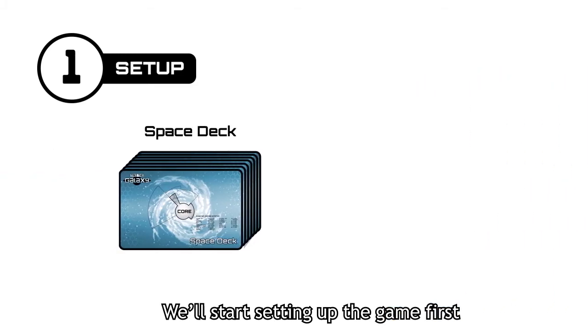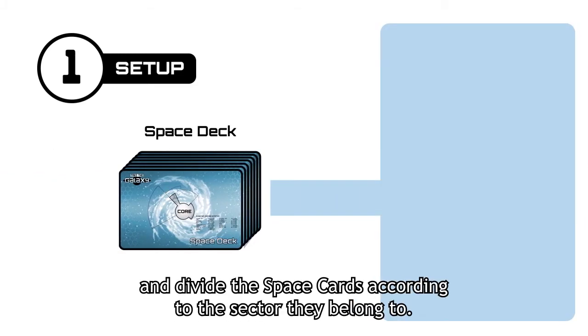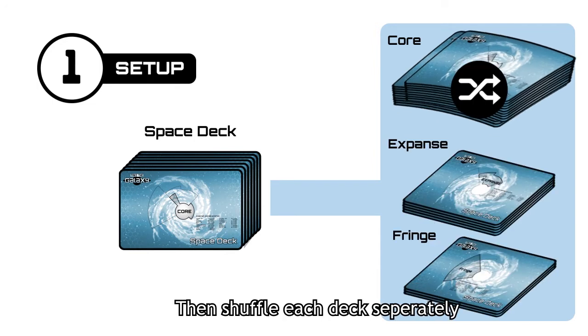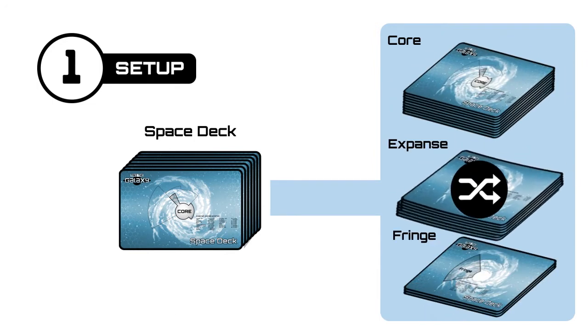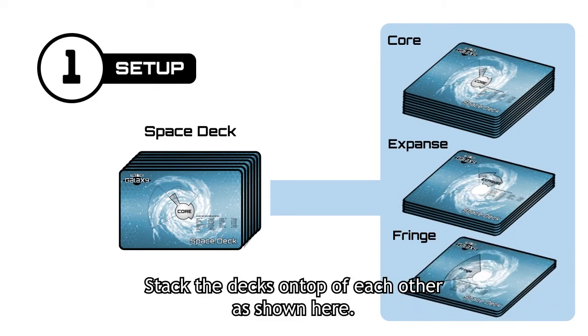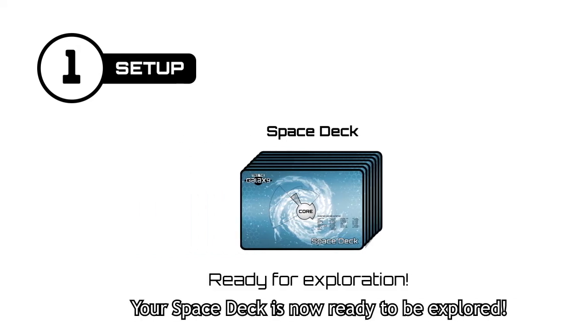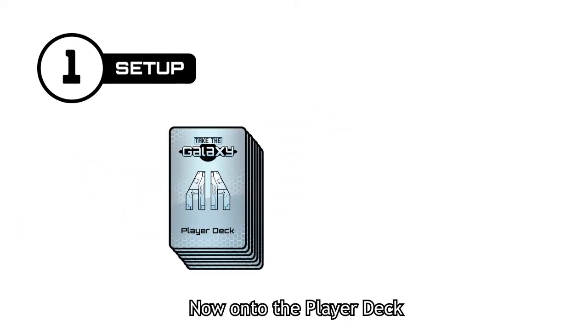We'll start setting up the game first. Take your space deck and divide the space cards according to the sector they belong to. Then shuffle each deck separately. Stack the decks on top of each other as shown here. Your space deck is now ready to be explored.